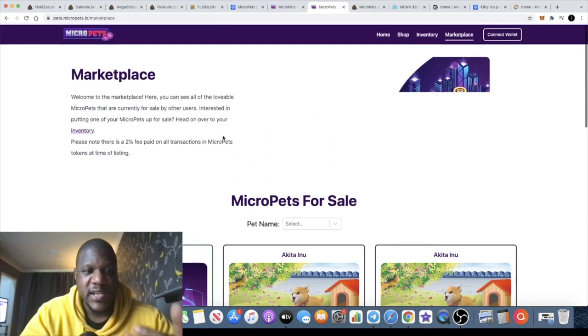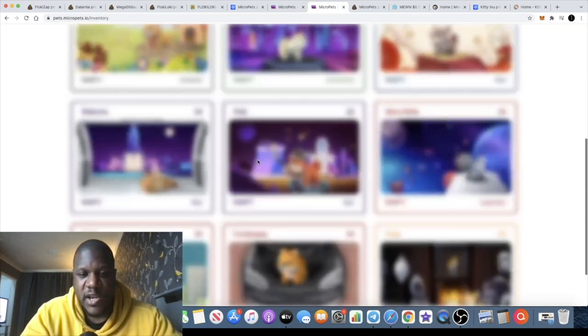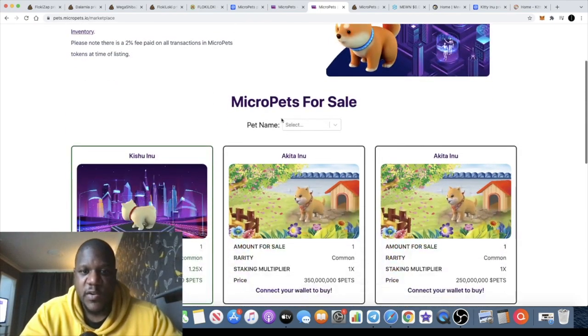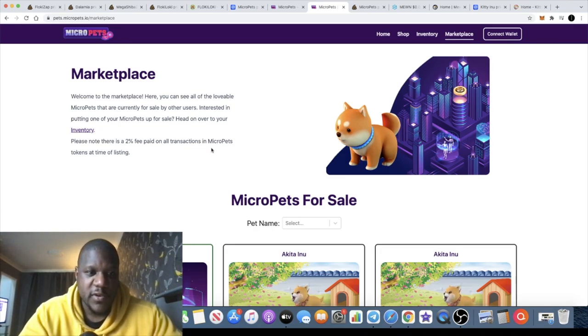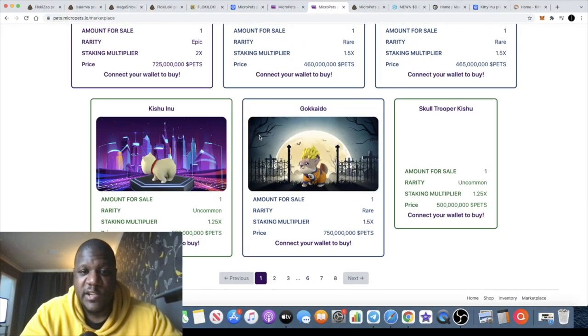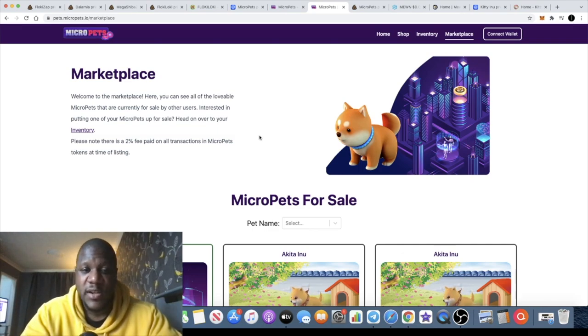In the marketplace you can interact, sell these pets, stake them, and do all that sort of stuff. It will tell you exactly what you've got in your wallet. You can sell and resell them on the marketplace with a 2% fee paid on all transactions. I want to bring this to your attention while it's super early, because the potential is absolutely massive. This is something that appeals to children, adults, ladies and gentlemen — it's got something for everybody.